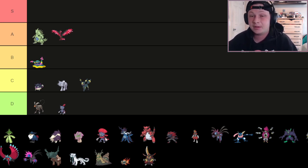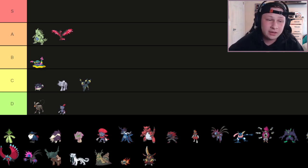I think if you're going to draft a Sand setter this gen, it's probably going to be T-Tar — just because it's a better Pokémon than Hippowdon, in my opinion. Definitely a good Pokémon.